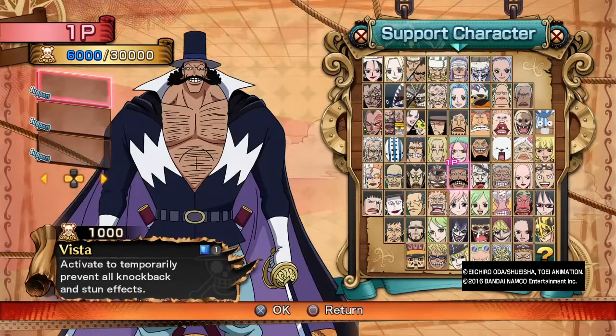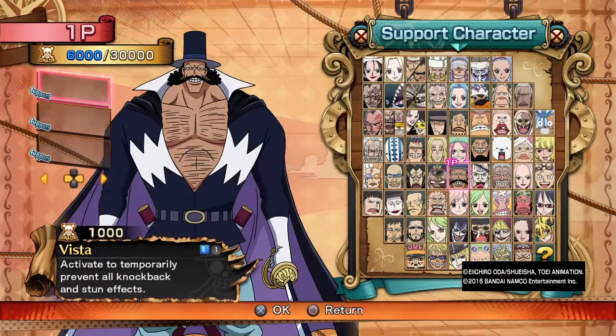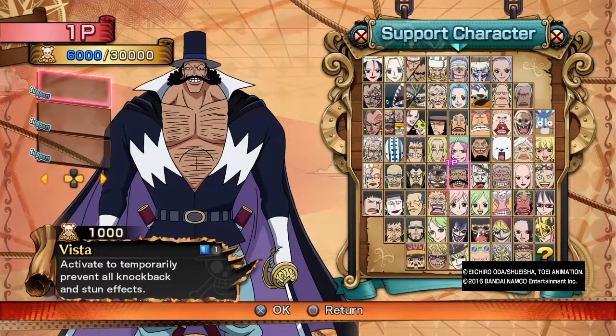Vista only has one stock. He's 1,000 points, so remember that. He has one stock and can only be used one time.